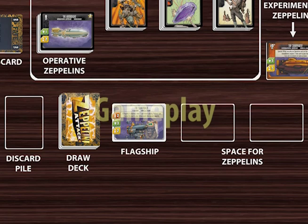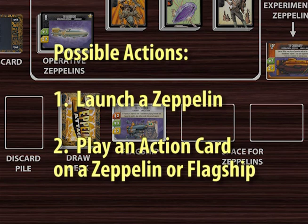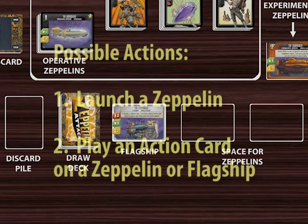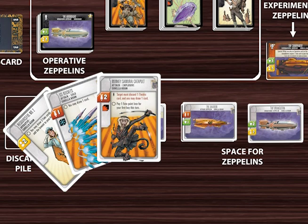Each player turn is made up of three phases. In the action phase, players can take as many actions as the cards in their hands will enable them to take. As an action, a player can either launch a Zeppelin, or play an action card on a Zeppelin or their flagship. If a player has Zeppelin cards in her hand, she may launch them by playing them face-up onto her armada beside her flagship. You can use newly launched Zeppelins immediately.